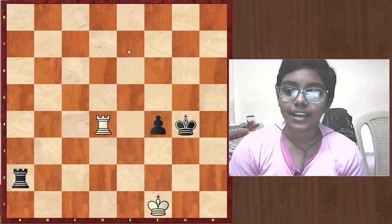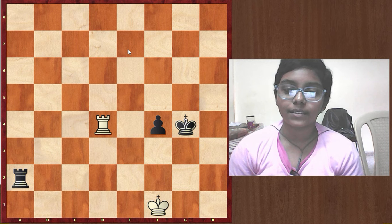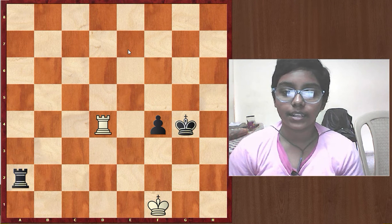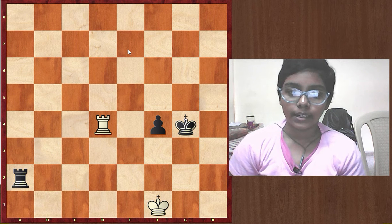Hello dear friends, I am Smitha. Today we are continuing with our rook endgame series. In this video we will learn a position where white uses the Philidor's draw idea.